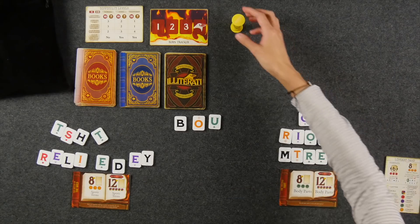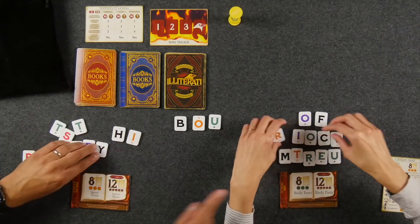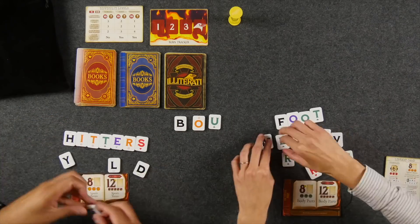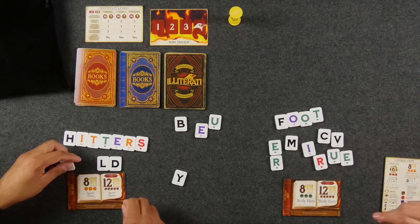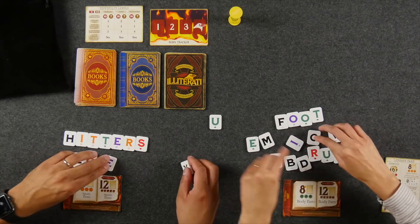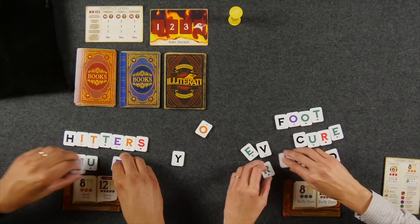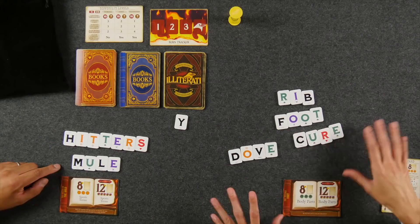Once everybody has been dealt all their letters, the true word building phase begins. There's a three-minute timer — once everyone's ready we flip it over, and it's the real-time aspect of the game. All players simultaneously try to put together words using their letters as well as anybody else's letters around the table. You can share these, and you can also borrow from the library. Keep in mind that if you have too many letters left over at the end of the round that are not part of a created word, you may have to burn one of them, which is one of the ways the group can lose.